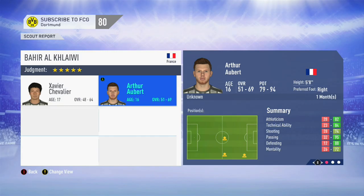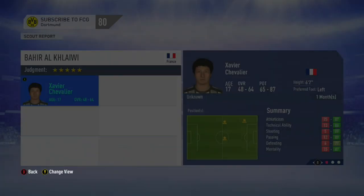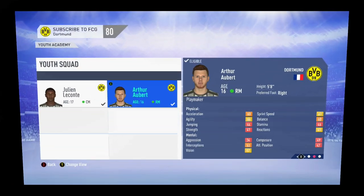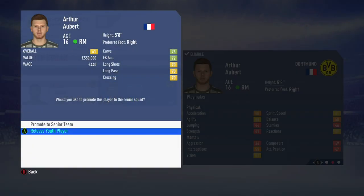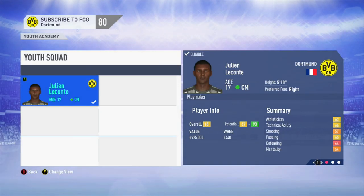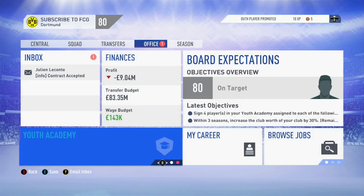Don't forget in this video we're looking for a box-to-box midfielder — a central midfielder, central defensive midfielder, or central attacking midfielder, or preferably someone that can play a couple of those positions. Arthur Aubert sadly is a right midfielder, so he's not what we're looking for in this video, even though his overall was pretty good — we've disregarded him straight away. But Julian Leconte is a different story: central midfielder, 17 years of age, 65 start rating — no-brainer, promoted him to the senior squad.